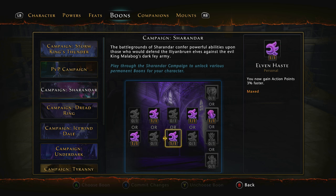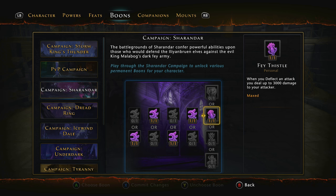For Sharandar: 400 power, 400 deflect, 3% action point gain, and Elvin Tranquility — when struck by a foe, you have a chance to heal yourself for up to 20,000 hit points. That helps when your whole group is taking a lot of damage, though it doesn't proc if you're at 100% health. Then Fae Thistle — when you deflect an attack you deal up to 3,000 damage to your attacker. Combined with the Storm King's Thunder boon, we're doing about 8,000 when we deflect. With the Shadowclad Enchantment it procs brilliantly.